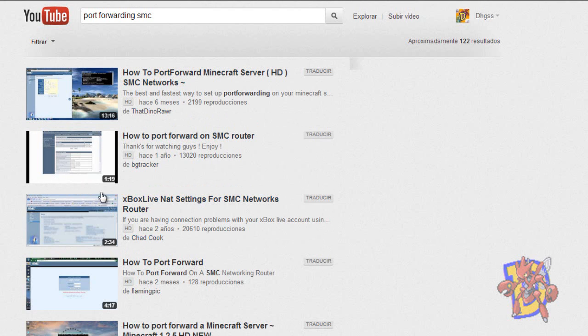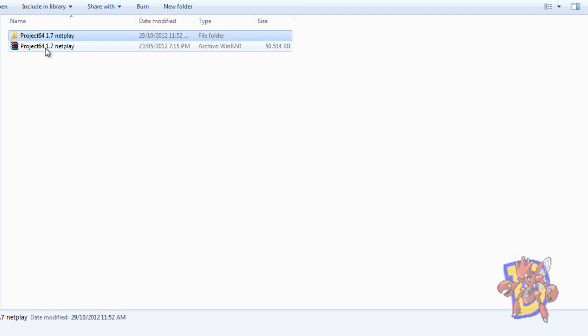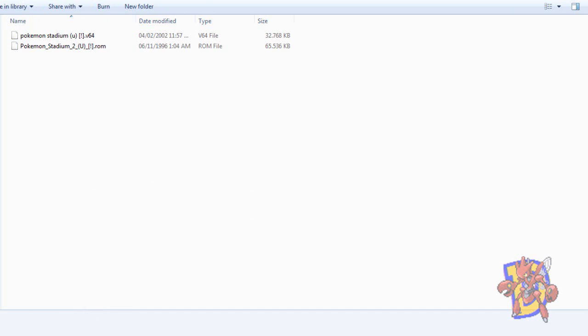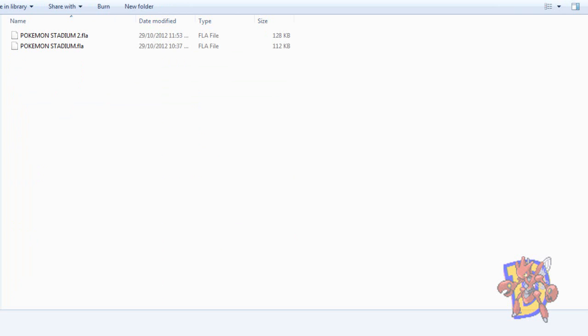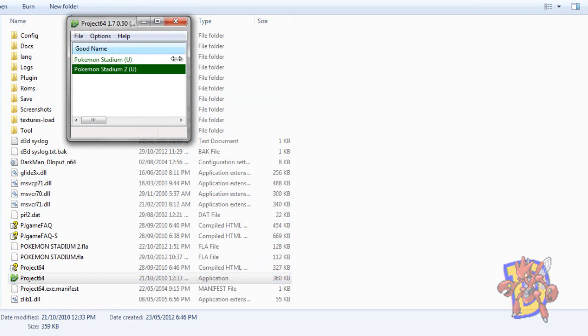That was the first thing I wanted to talk about, and now let's go to the netplay. I will leave the download link, and you will receive a package — after extracting it you will have a folder with the Project64 emulator and all the things you need. I included the ROMs of Pokemon Stadium 1 and Pokemon Stadium 2 and save files with all the stadiums unlocked.